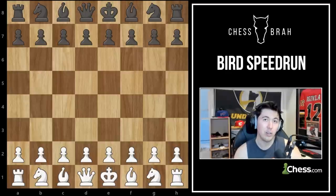I have a new opening speed run for you guys. This time I'm going to be covering the Bird's opening. The Bird's opening, unlike the hippo, is not named after an animal. It's named after an English chess player, Henry Bird, from the 1800s. And it's very simply defined: the very first move of the game, white plays f2 to f4 with a pawn, and that's defined as the Bird.